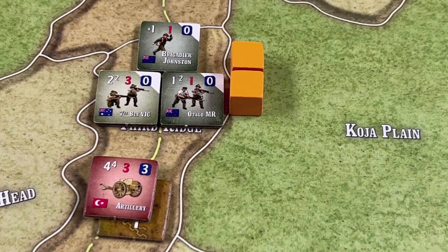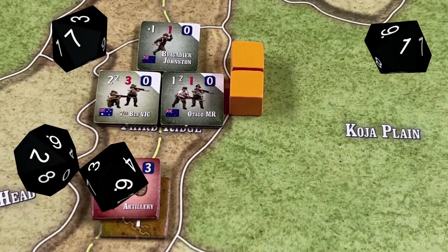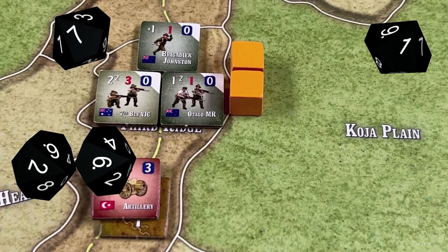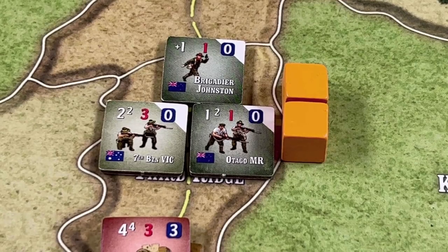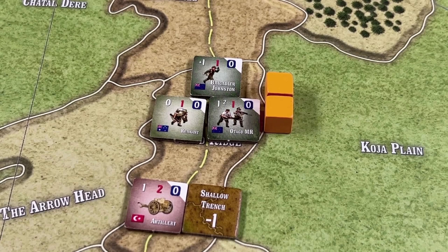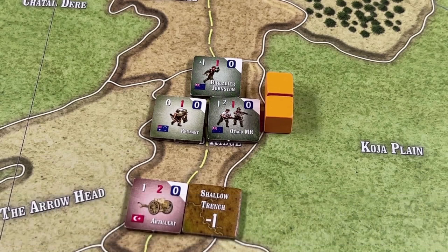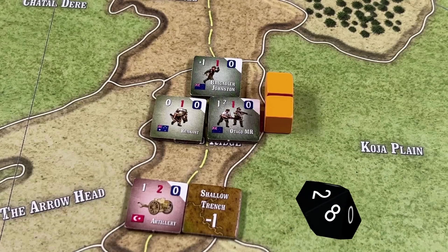The Turks have the option of conducting defensive fire, which they do now. They roll four dice needing four or less for hits, and the results are a one and a two — two hits. The 7th Victoria Battalion still has a defense rating of two, so it can absorb both hits and is reduced to an exhausted remnant. The Anzacs conduct advancing fire with the Otago MR unit, one die normally at four or less, increased by one to five because of Brigadier Johnston, but decreased by the shallow trench back to four or less. The roll is an 8 — no effect.